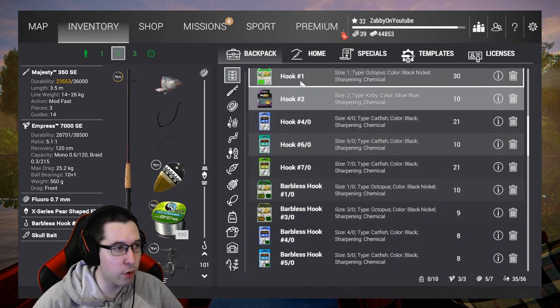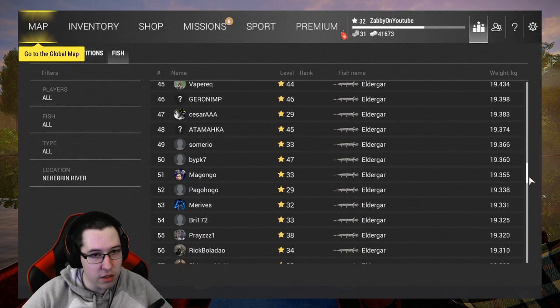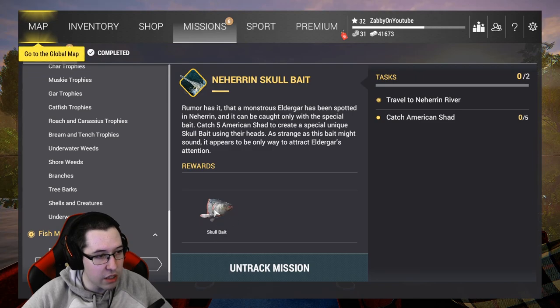So yeah, number 1, number 2, and 5-0 hooks — the first two will be for the Shad, and the 5-0 will be for the actual Eldegar. If you go to the stats here, you can see it gets pretty large — basically a minimum of 18 kilograms, so it's a decent sized fish. That's all you've got to do: get the Skullbait.